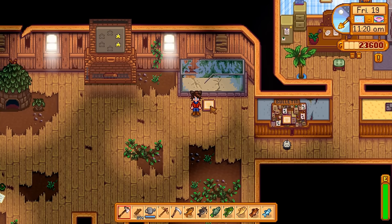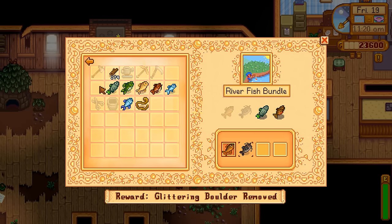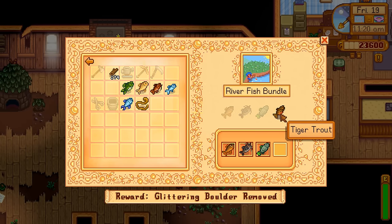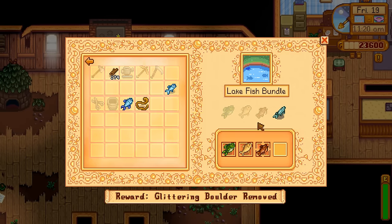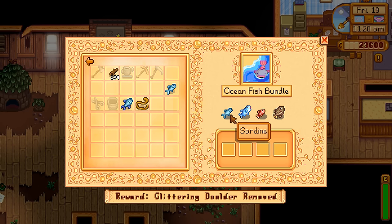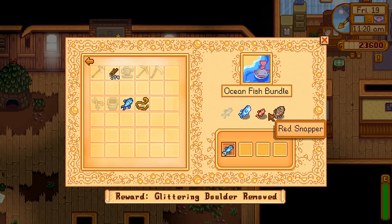Let's go over the Fish Bundles. For the River Fish Bundle, we can get the Sunfish, Catfish, and Shad — the Tiger Trout is locked behind Fall. For the Lake Fish Bundle, we get the Largemouth Bass, Carp, and Bullhead — the Sturgeon is available in Summer. For the Ocean Fish Bundle, the only one we can catch now is the Sardine; all three others are available in Summer.